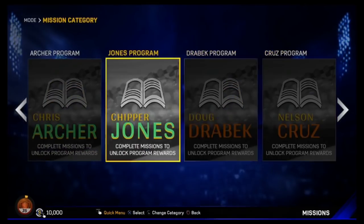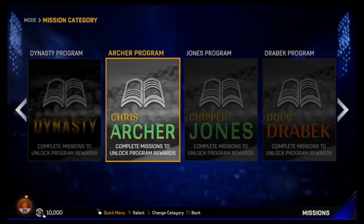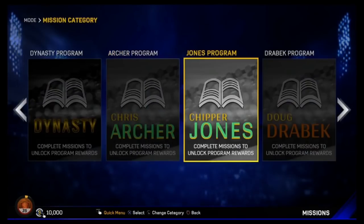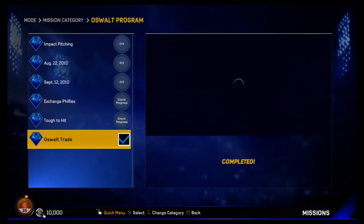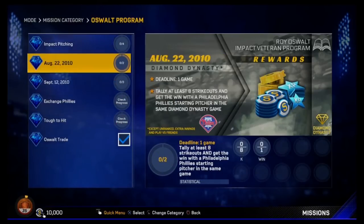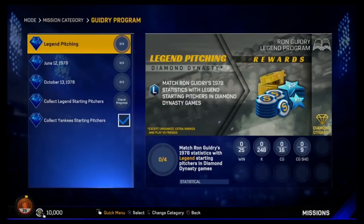Meet me in the comments down below — what should we do with it? Should we go buy some players to use towards a team, or should we work on some collections? I haven't done really any collections. I have worked a little bit on the Chris Archer program. I've done one thing on the Tripper Jones — got the Walks. I've been working on the Oswalt one; I did the Trades, got the Valor, got the Hap, got the Anthony Ghost. I'm trying to get some of these other ones done but I don't have any veteran pitches.